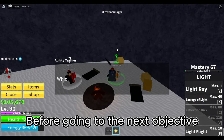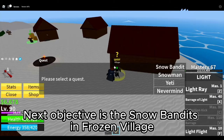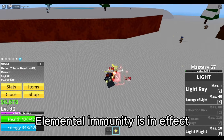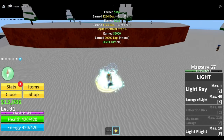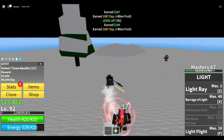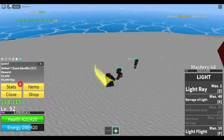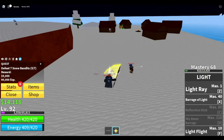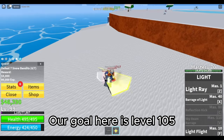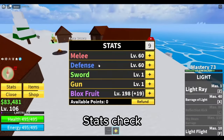Before going to the next objective, go back to the Ability Teacher to buy Flash Step. Next objective is the Snow Bandits in Frozen Village. Elemental immunity is in effect. This is how I do my rotation. Our goal here is level 105. Stats check.